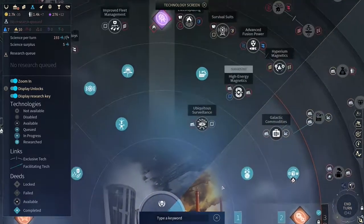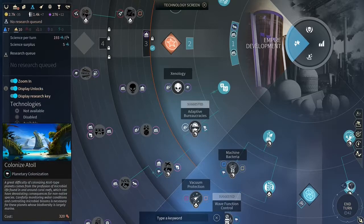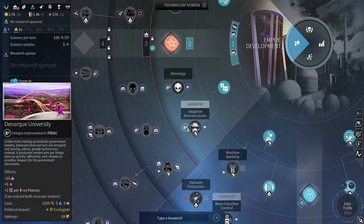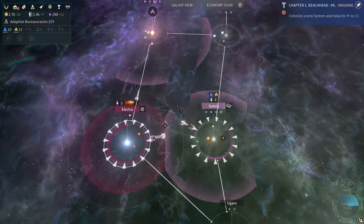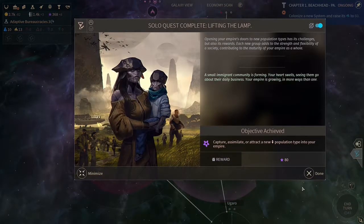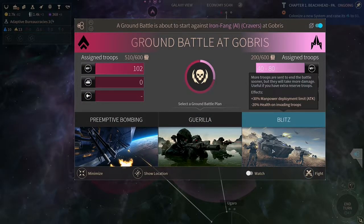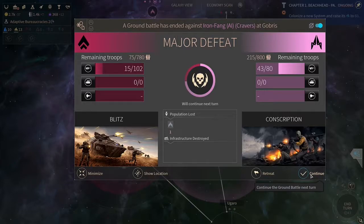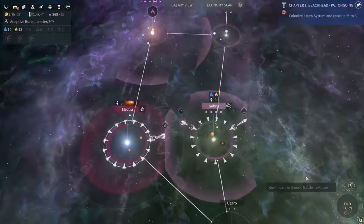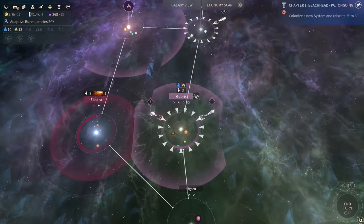What do we want for research? I think we want this one, which gives us the capabilities to colonize another planet and some extra special building. Let's try a blitz - blitzkrieg. That was not a smart idea, we lost a lot and they lost almost nothing. This was bad. We lost this fight pretty badly.